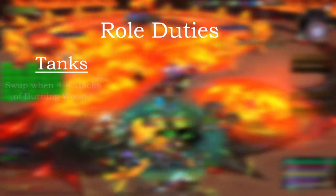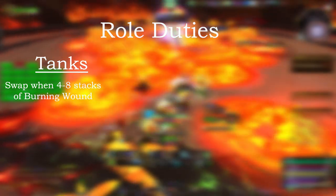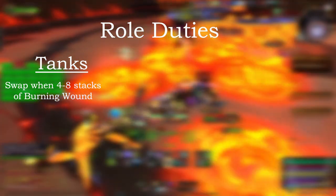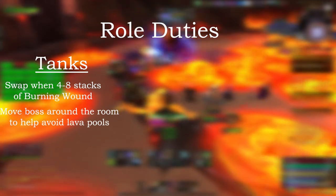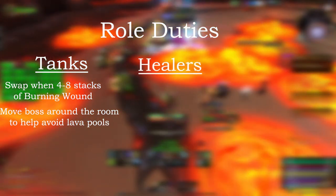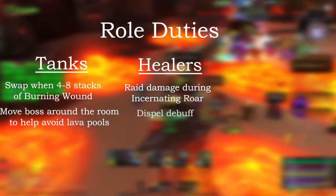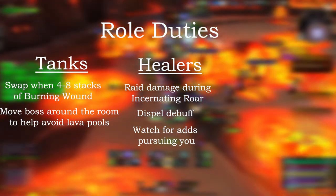Role-specific responsibilities. Tanks: with every auto attack, Aranog applies Burning Wound, a fire-damaging debuff that stacks and deals more damage with each stack. Tank swap every 4–8 stacks depending on your gear. Keep an eye on the lava pools — it's best to tank him in a circle around the room to keep lava pools in concentrated areas. Healers: be aware of raid damage during Incinerating Roar and dispel players with the debuff. Keep an eye on the adds to ensure one isn't pursuing you.